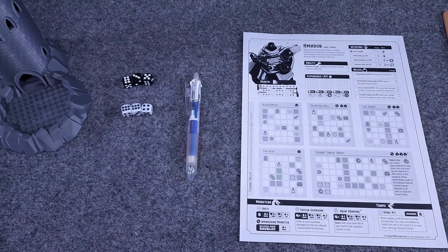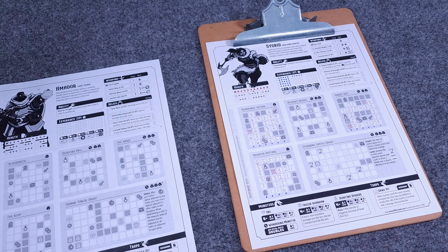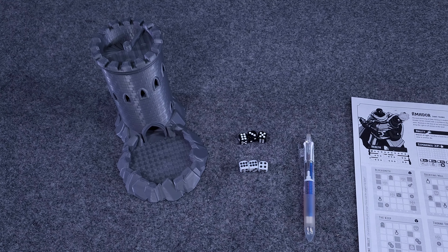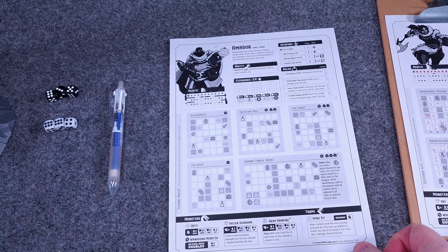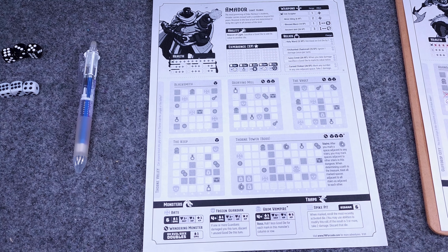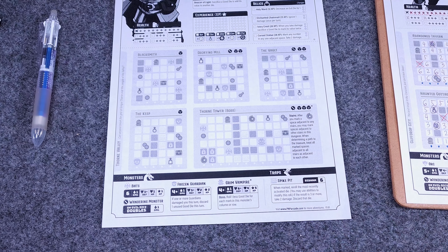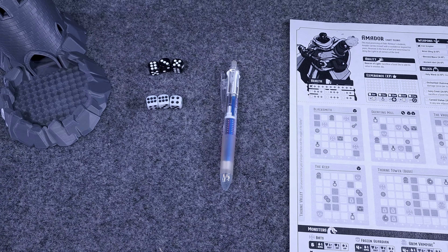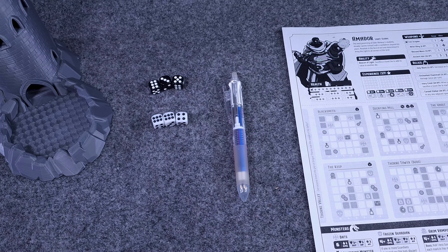This is Dungeon Pages. I'm going to tell you everything you need to start playing this amazing little solo print and play. First, you're obviously going to need to print one of the dungeon pages. This dungeon page comes with a character, four dungeons that you need to clear before you can get to the boss dungeon, and once you clear that boss dungeon you win the game. You will also need a pen or pencil.